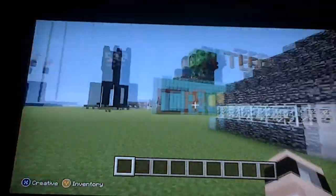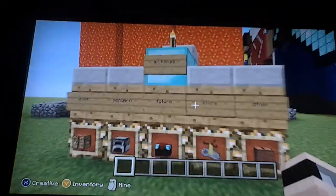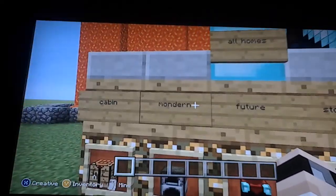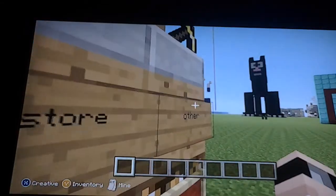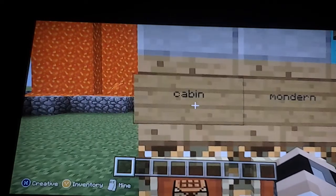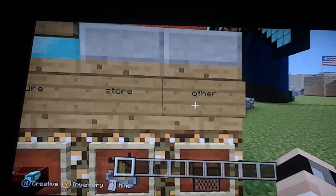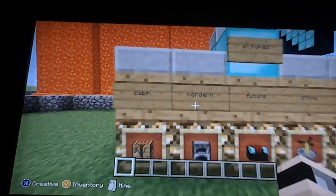You walk out here, that's the bedrock house. Now we have this, which is all the homes I have for you: cabin, modern, future, store. The others cost extra. Cabin is one diamond, two diamonds, three diamonds, four diamonds — actually that would be five. I haven't put the prices up yet.